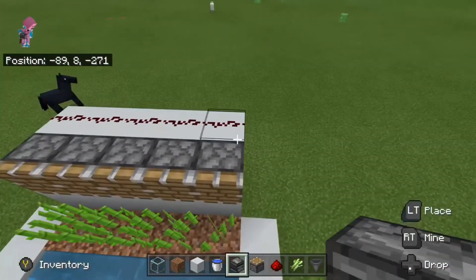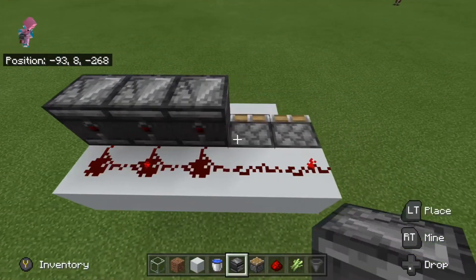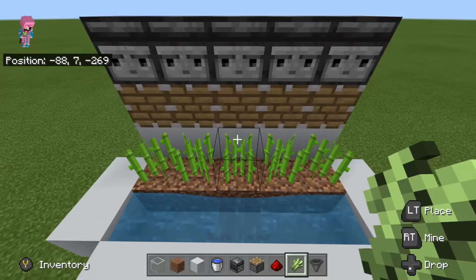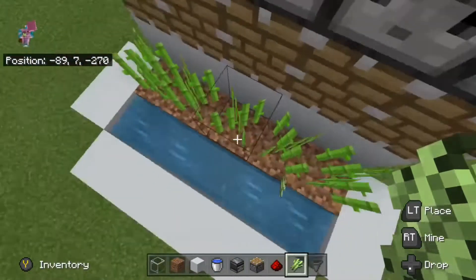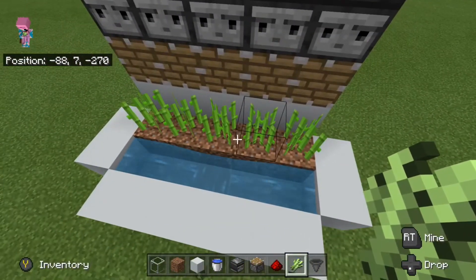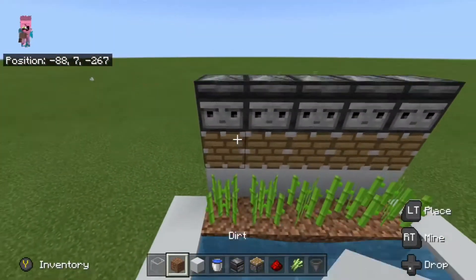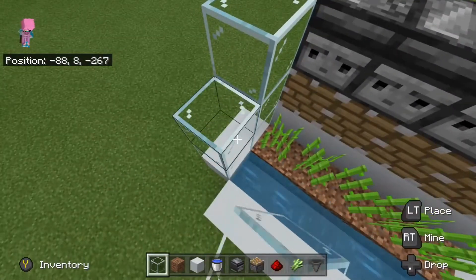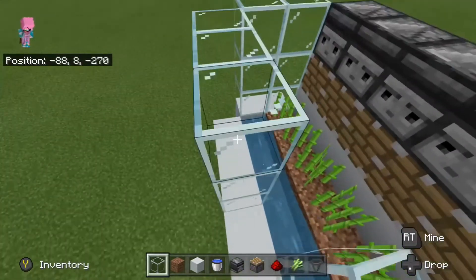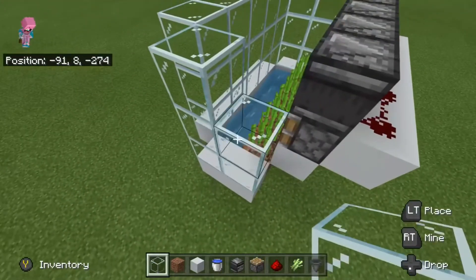And in front of the redstone, you're gonna come over here and place all your — so then say this grows and gets knocked off and goes in here. Sometimes, rarely, it won't land in here, but most of the time it will. So then you're gonna wanna build your glass up like this.